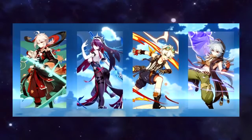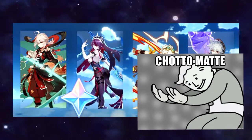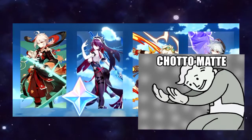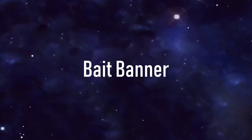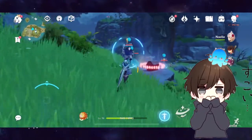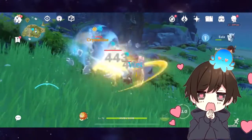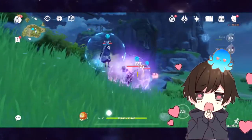Mihoyo just dropped the Kazuha banner and it looks pretty spicy, but guys, wait — hold on to your primogems, relax, calm down. Let's think about it. It may be a trap banner, because we all know Inazuma is coming in the next update, and when Inazuma drops it will come with lots of cool characters.